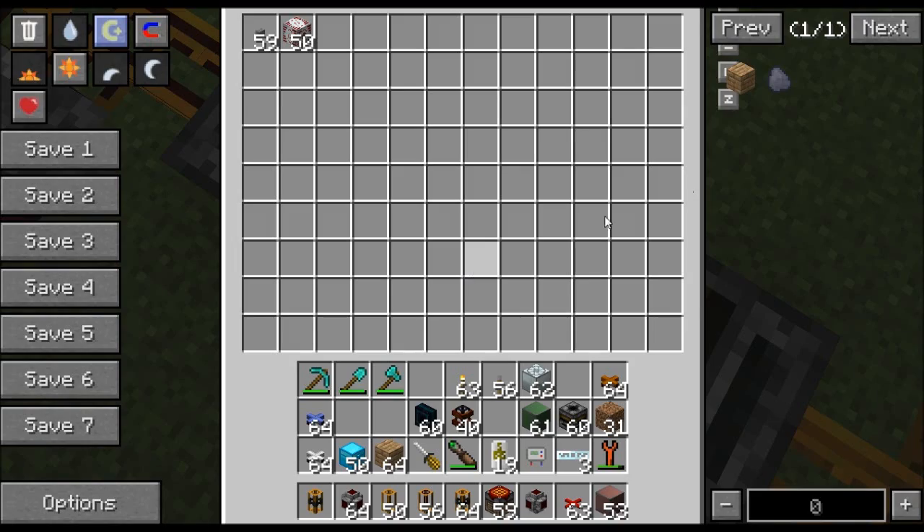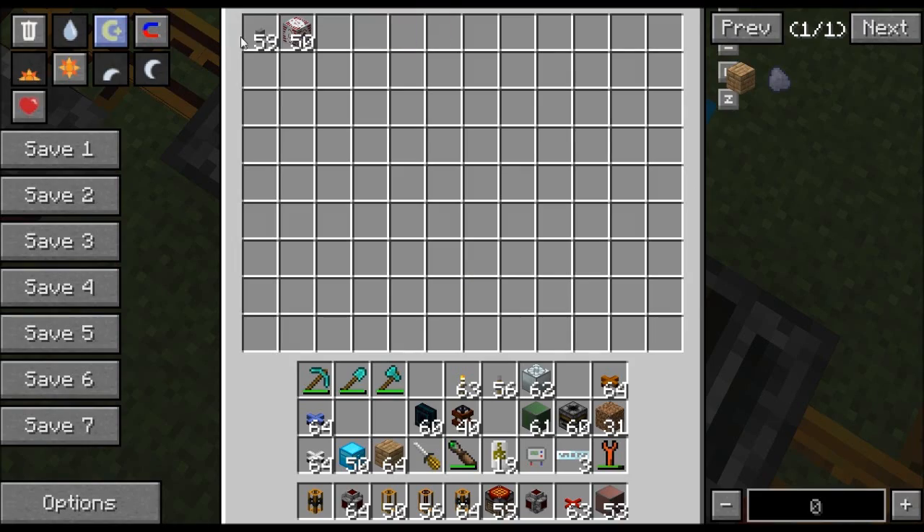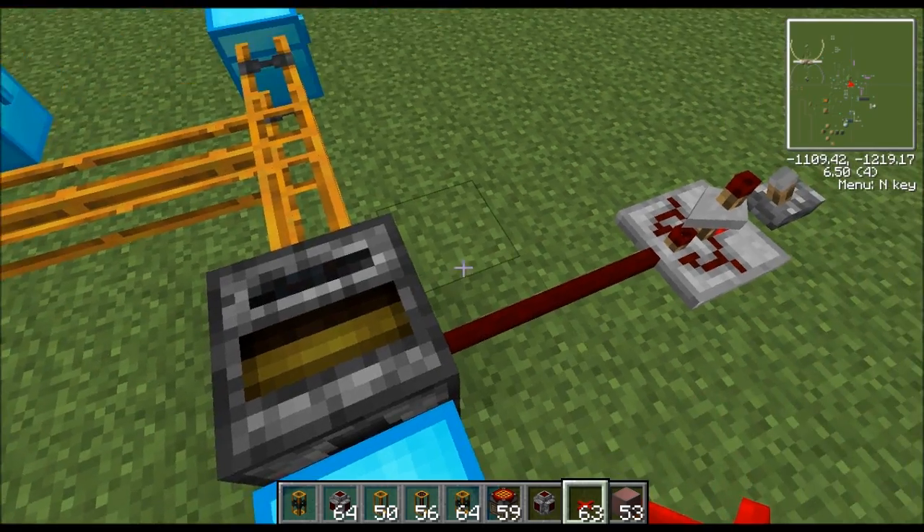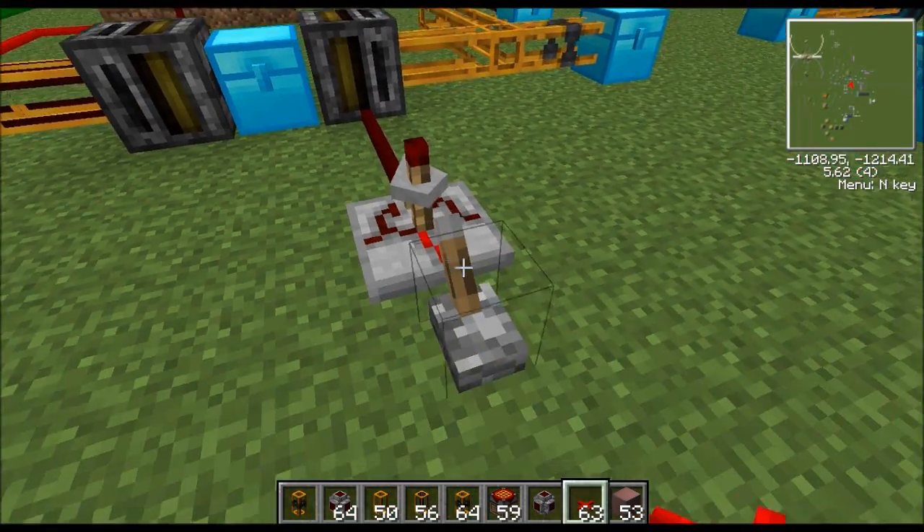We have a basic chest right here with a little inventory - some buttons and some MFSUs. We have a filter, and basically a filter replaces a wooden pipe and an engine. It's a lot more powerful and versatile. Right now it's off - all I have to do is pulse it to pull stuff out.